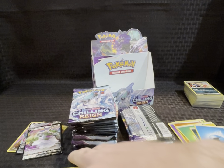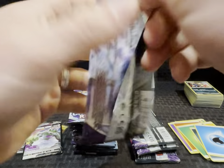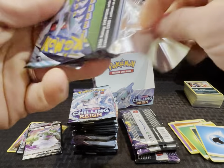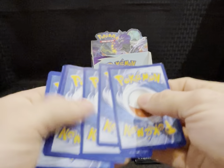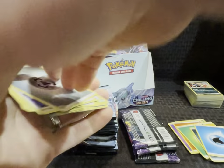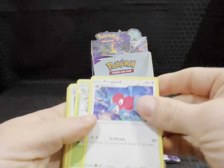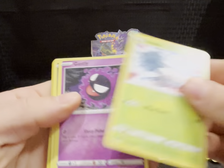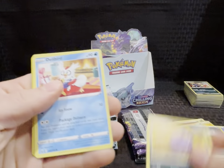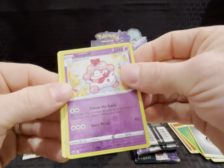Pack fourteen — QR card, energy, Porygon 2, Thwacky, Echoing Horn, Snover, Gastly, Koffing, Delibird, Glarian Farfetch'd, Slurpuff, reverse.